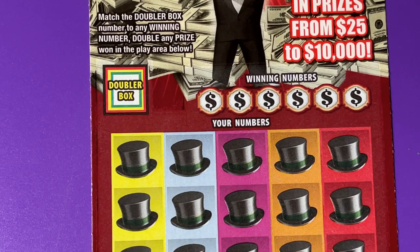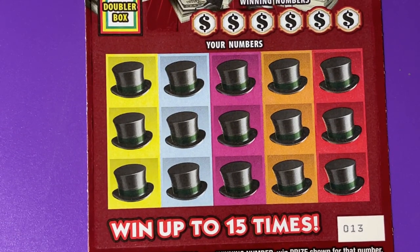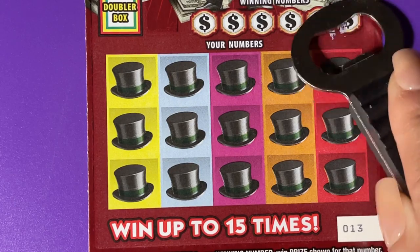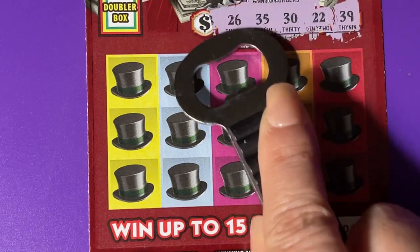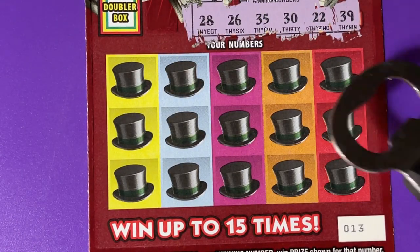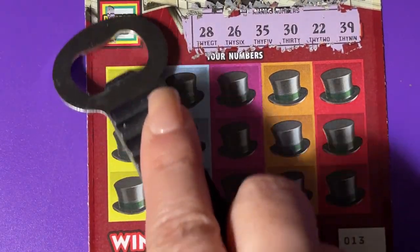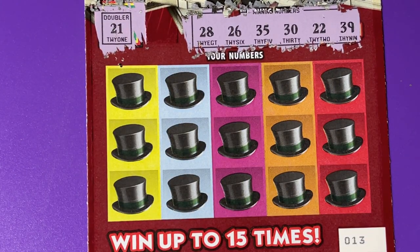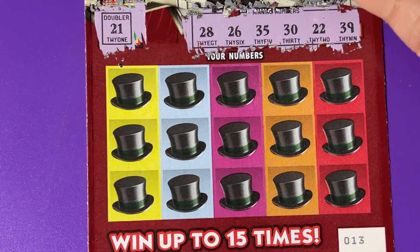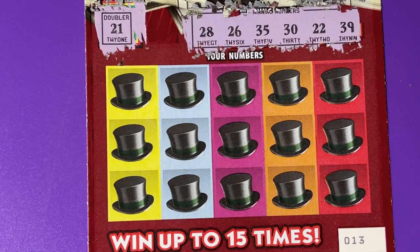So let's scratch. We have a Doubler box over there to scratch also. Get your ticket out and scratch with me. Let's see what these winning numbers are. I have to press a little hard on this ticket. There we go — they're there. Can you see them? I hope so. Let's see if we have a Doubler. Match the Doubler box number to any winning number — okay, so it's got to go up here. And that's a no. No Doubler.